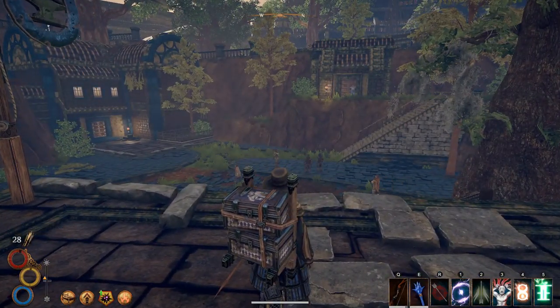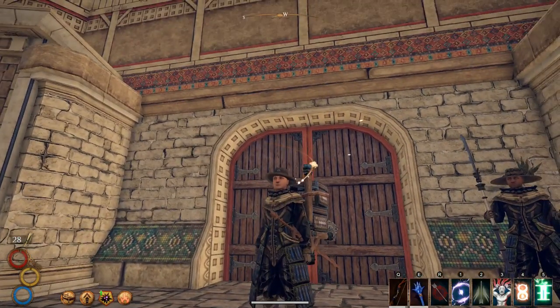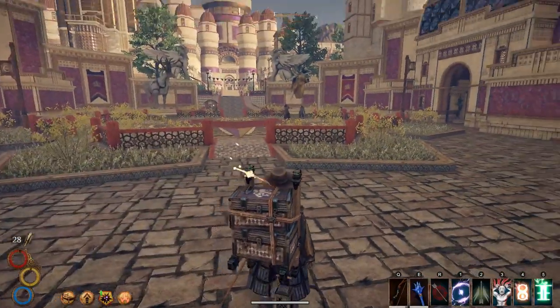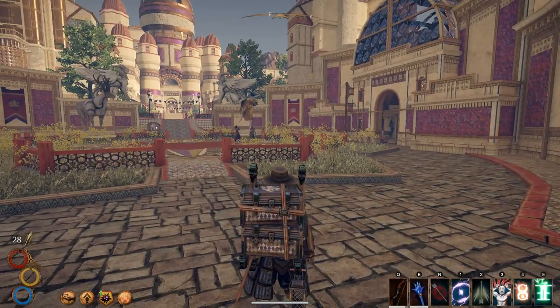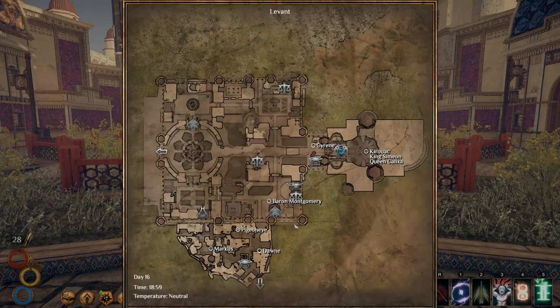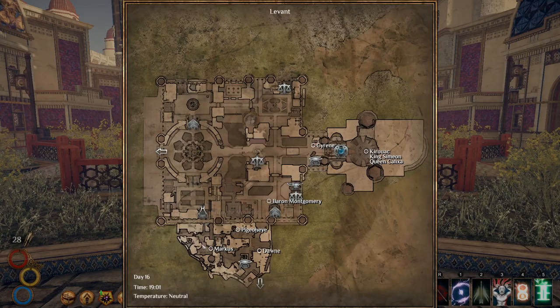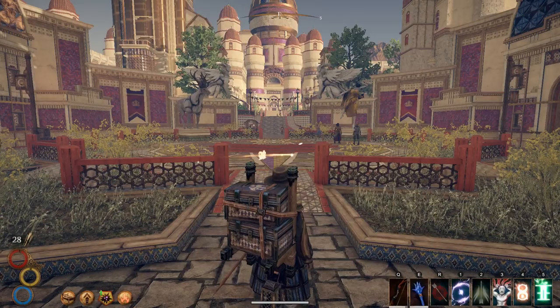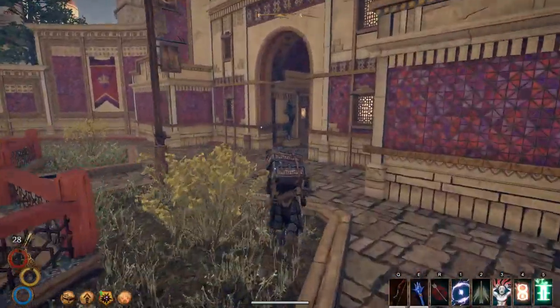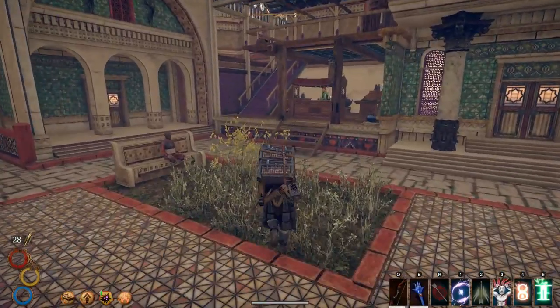With that in hand, head over to Levant — it's the main city in the Abruzzi Desert. We're going to the alchemist shop. Come in the west side, go to the right, go right through here, go down, and the alchemist is going to be right here.